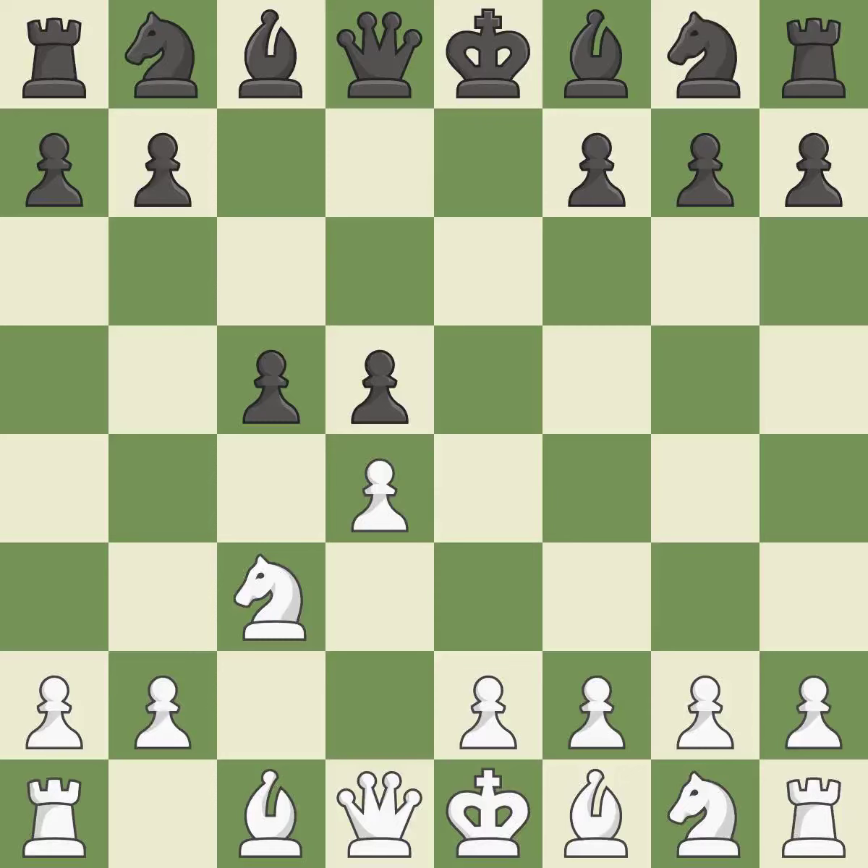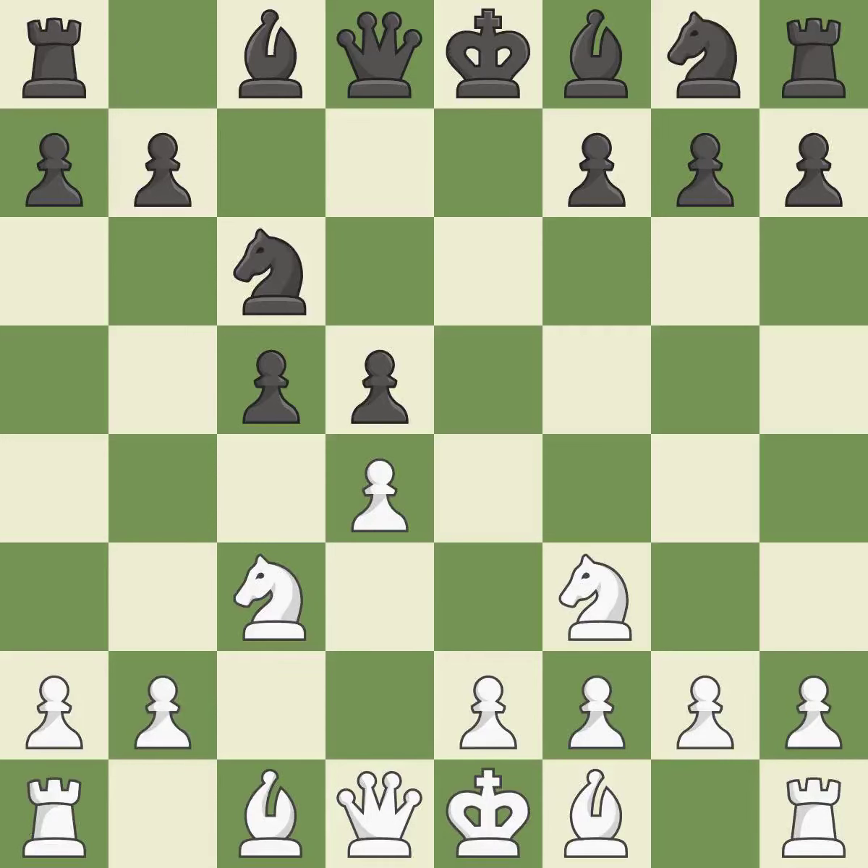Xd5 recaptures the pawn and controls the e4 and c4 squares. Nf3 controls the e5 square, advances the knight toward the center, and helps the d4 pawn. The pawn on d4 is attacked, the knight moves toward the center, and the e5 square is under the control of Nc6. In order to dominate the center from the long diagonal, g3 is getting ready to fianchetto the light-squared bishop to g2.